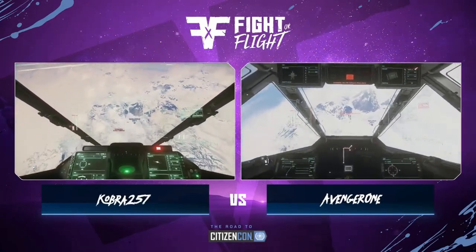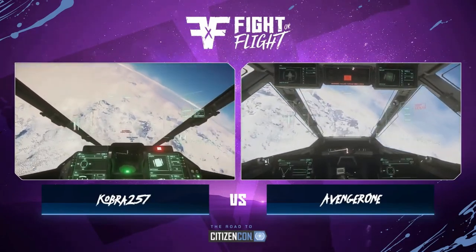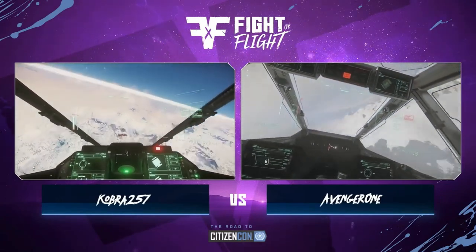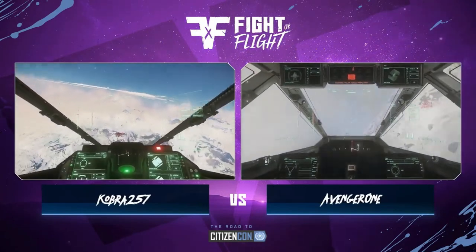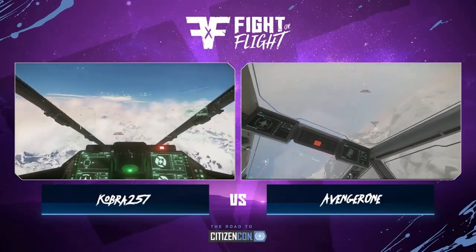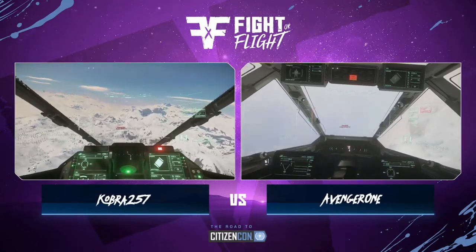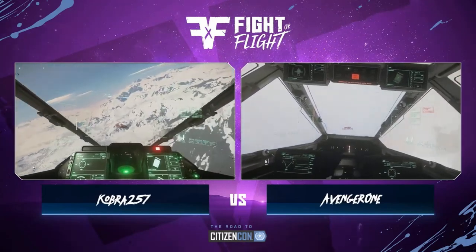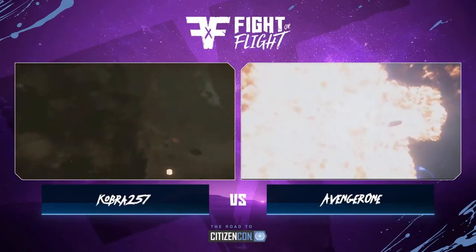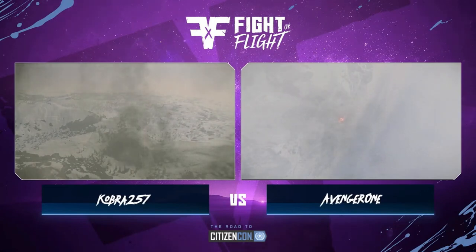Right now we're seeing Avenger One trying to run away and get further away to maintain line of sight. Cobra — one of the best dogfighters in Star Citizen right now — is trying his best to get up close, but the four thrusters of the Hornet allow Avenger One to peel out and get away. He needs to avoid leaving the zone though, because that can lead to a disqualification. Cobra is doing a great job chasing and using the terrain to block him off.